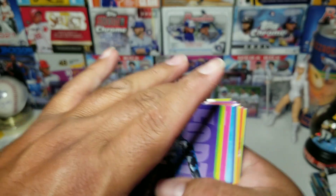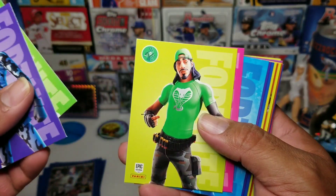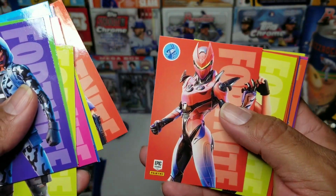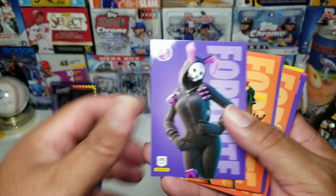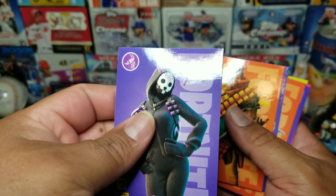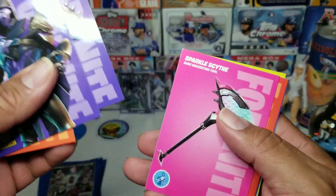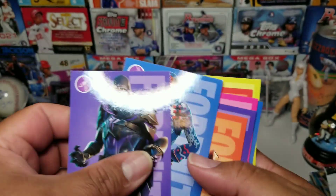Second pack — oh that's pretty cool! Oh that is cool, look at that, that's awesome! That's neat — it's a Bunny Brawler epic outfit. Unfortunately we didn't get any hollows in this one, but we got one in the first pack so it is what it is.